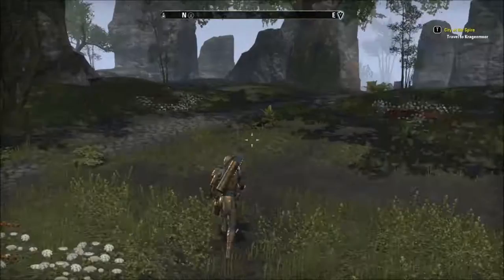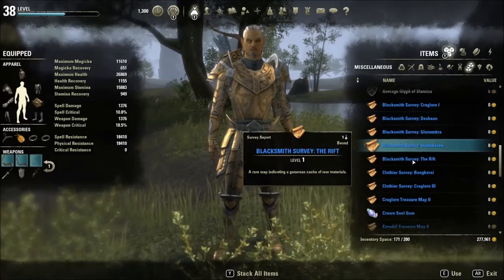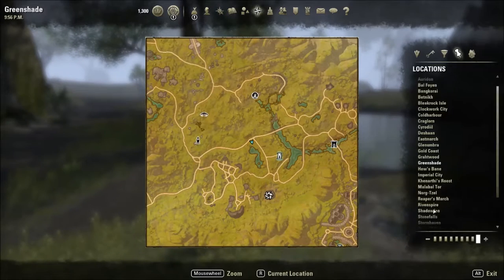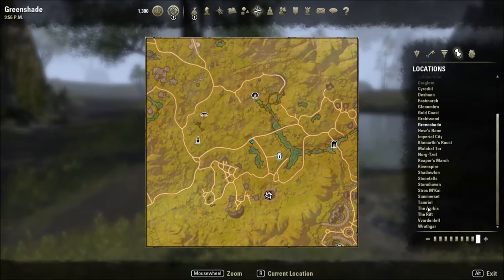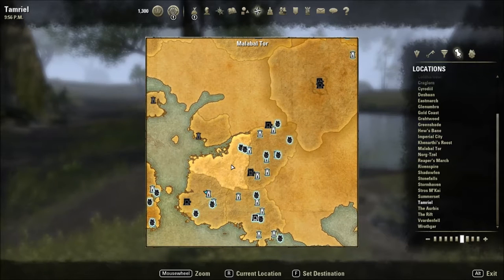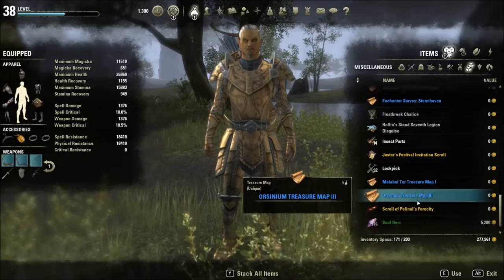What I'm going to do next - let me just show you on the map what's around here. We are in Tamriel, there we are. The next place is Malabal Tor and I don't have anything more for Green Shade. It's just across the Gordon Reap, so that is where I'm heading next because my next one is a treasure map.